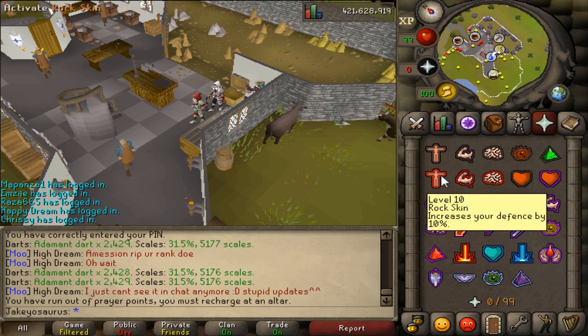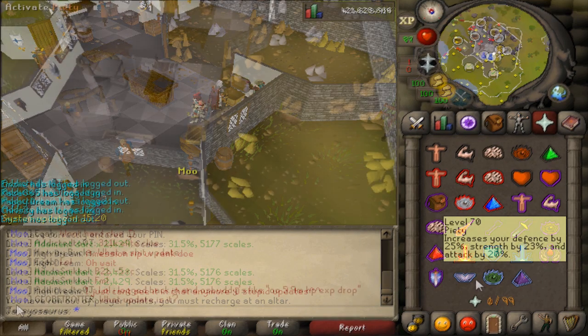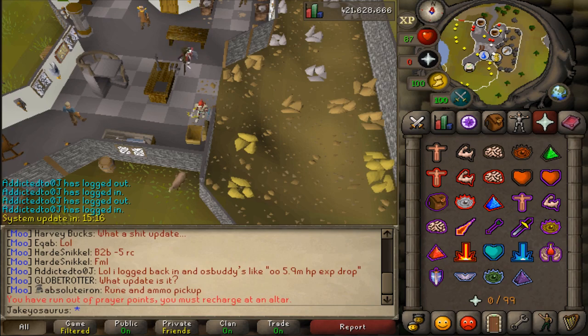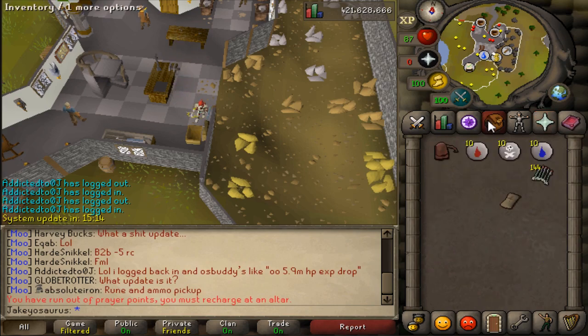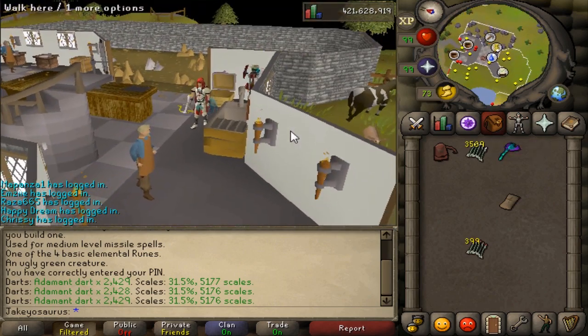Looking at the game chat, they've changed the color from when your prayer points run out. A few updates ago they changed it to red which was annoying, so they've changed it back, which is nice. I didn't like it when it was red - it felt too much like an emergency. I don't know why they changed it to red in the first place.